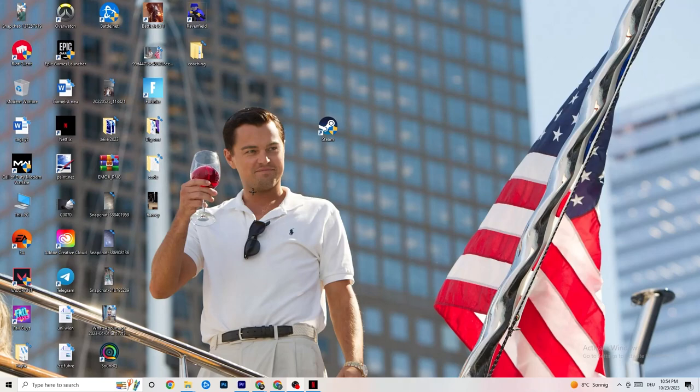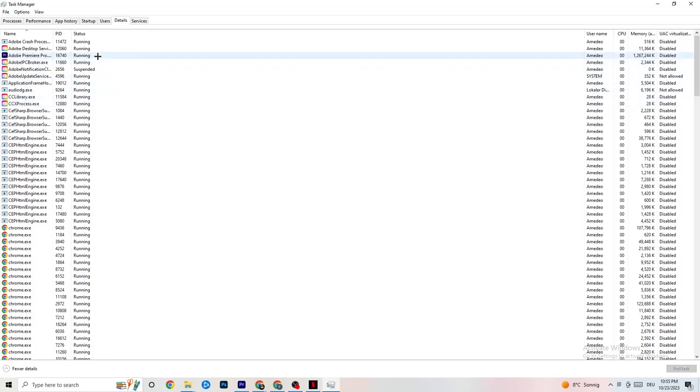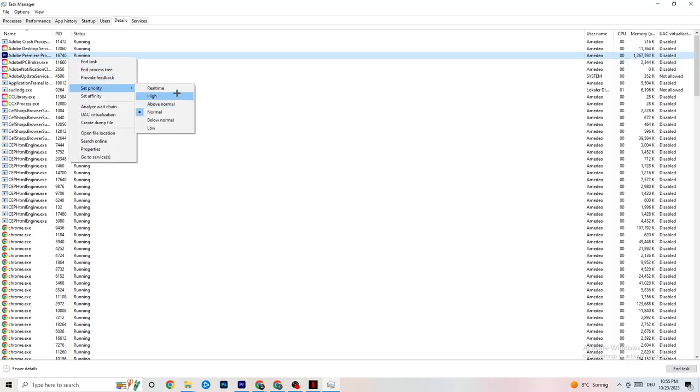Right-click your taskbar and click Task Manager. Navigate to the Processes tab and end every task that is using too much CPU or GPU. If it's not related to Windows, right-click it and click End Task. Once your CPU and GPU usage looks healthy, go to the Details tab. Find your game's process — if it's running in the background but not showing up, this is perfect. Right-click it, click Set Priority, and choose either High or Real Time, depending on what works better for your device. This directs your PC's performance toward the game.